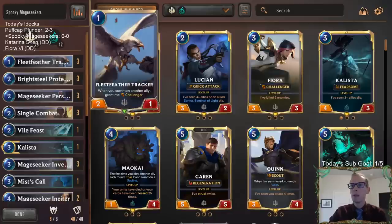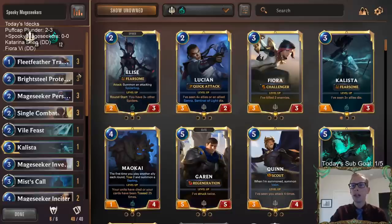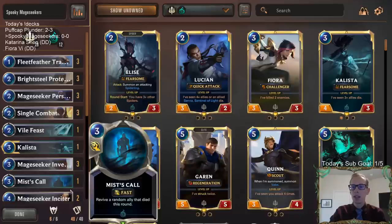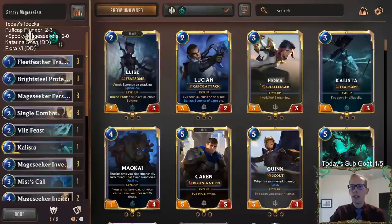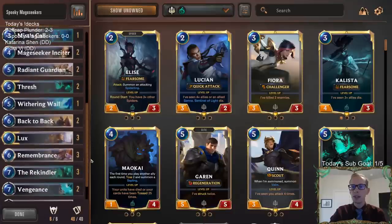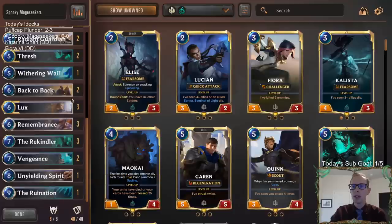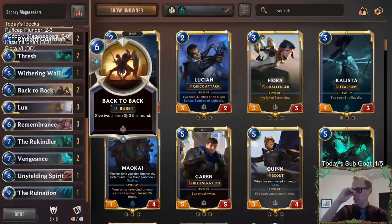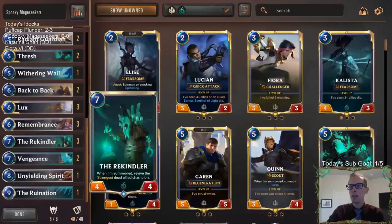Fleet Feather Tracker and Bright Steel Protector are one and two drops that are fine early but also really good in the late game. Turn six you can still play a Bright Steel Protector or a Fleet Feather Tracker into something with Challenger — they're good at any point. The power in this deck is Lux with Unyielding Spirit, which is awesome. Lots of good spells help turn on Lux. Back to Backs is still a really good spell that people don't play around, and you can get blowouts with it.